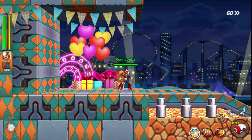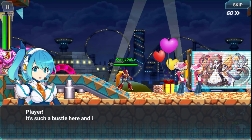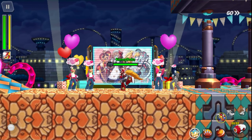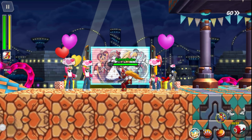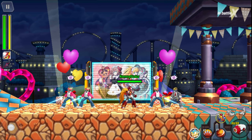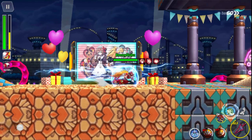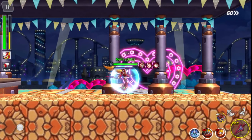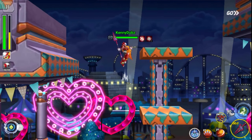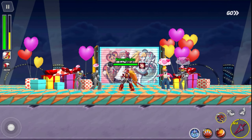Starting off this stage you might notice something a little bit different about this event. Each time you go into the stage the dialogue plays again, and that's semi-relevant. What we're going to need to do is correct these Maverick data that are kind of just praising their waifus in front of these poster displays. It's actually a bit tricky to find all the hidden elements because you have to do some specific things to trigger some of the events.